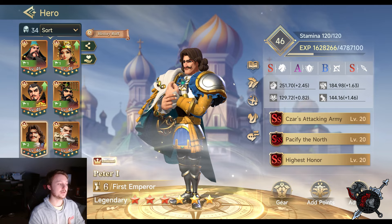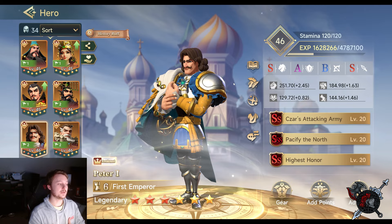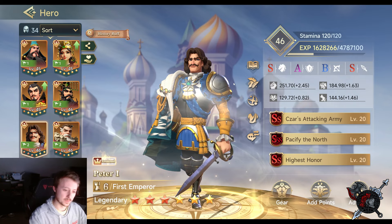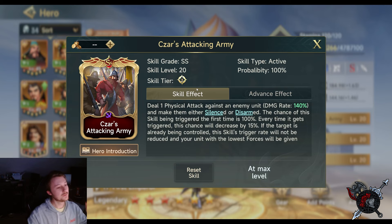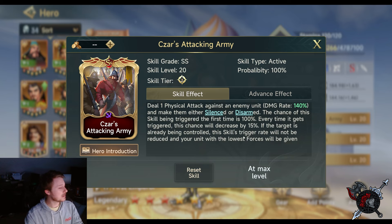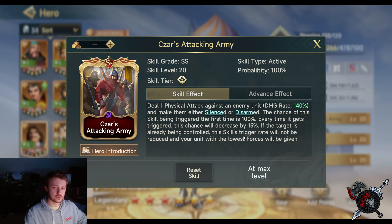Let's talk about Peter. This is the best setup I've seen work in PVP. Peter deals one physical damage with a 100% activation rate — it's an active. It deals one physical damage against an enemy unit at 140%, which isn't huge by itself, but you either make them Silenced or Disarmed. All of Richard's abilities are based on whether the target is controlled or not, so Peter is there to set that up.